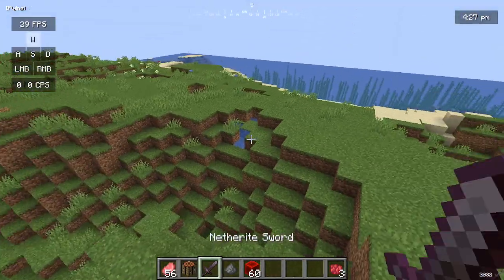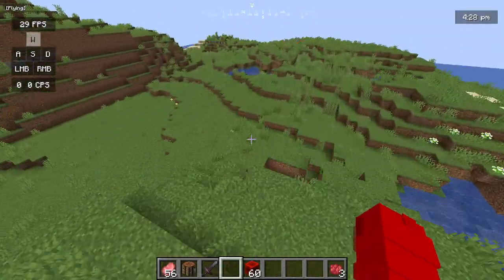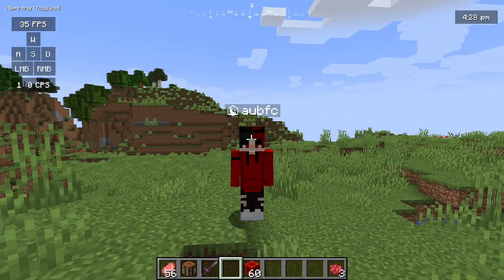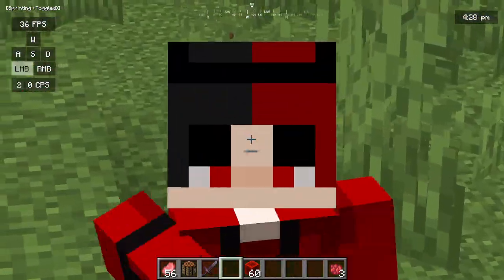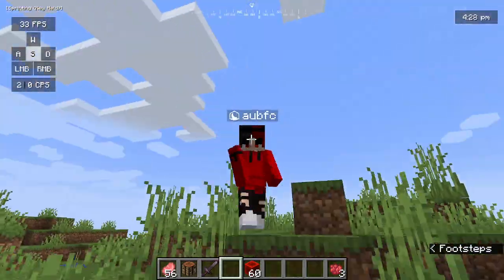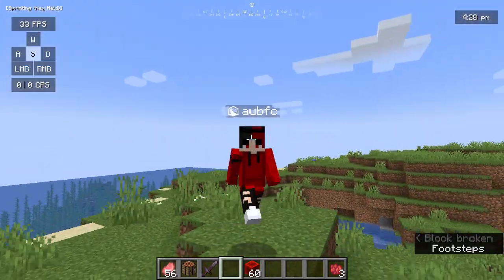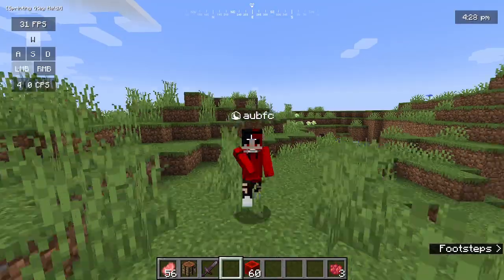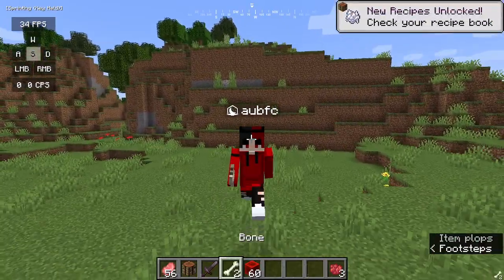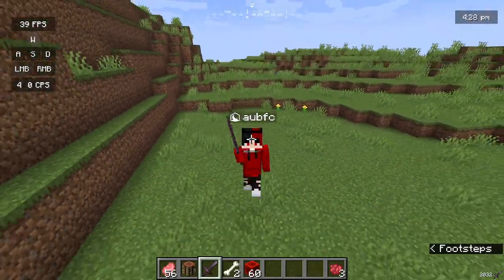That was the Lifesteal plugin and that's how you configure the recipe and everything. I hope you learned something new from this video. That's all for today's Lifesteal SMP plugin tutorial. Hope you liked the video — be sure to smash a like and subscribe to the channel, and let me know your experiences after using this plugin in the comments below. See you in the next video — goodbye!